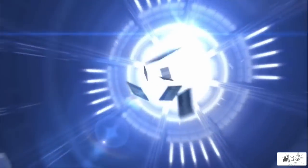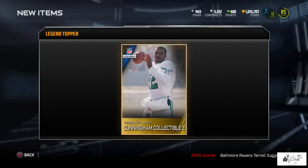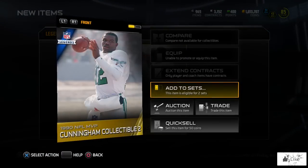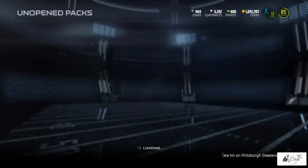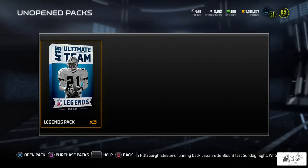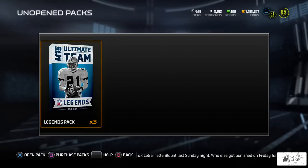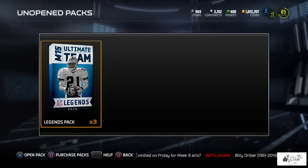Let's open the legend topper first - we have our collectible in here. It is a 1990 Randall Cunningham collectible number two. I don't keep up with the market on those but I think there may be like 5,000 coins or whatever - that's 5K more than I had. These legend packs give you a player or collectible and then a mixture of like five gold or better.